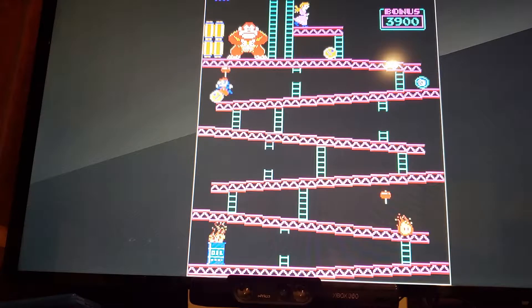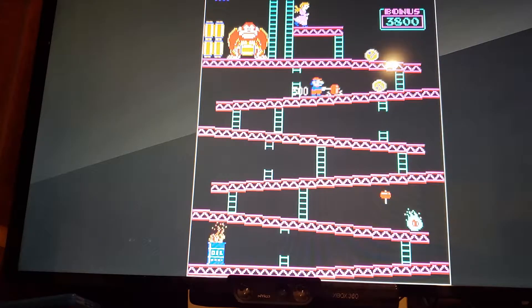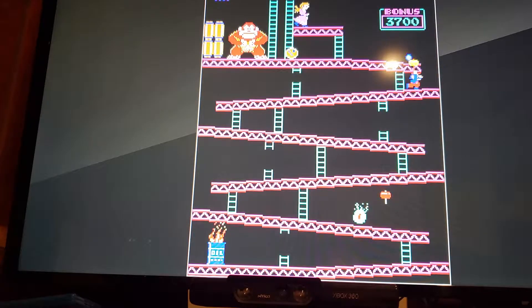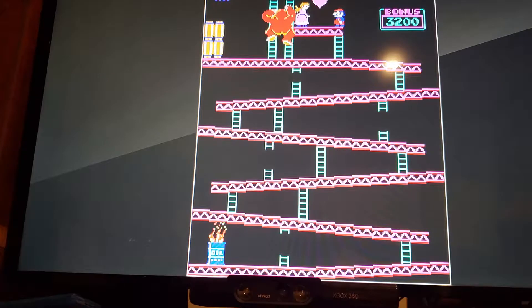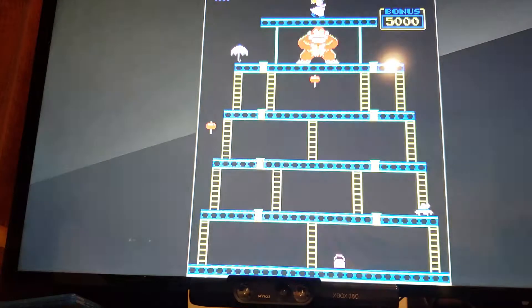You always want to get that hammer for the points. Hang there till it runs out and then do the normal. You saw what I did — you have to keep going, go up that first ladder, immediately jump and you will clear that first barrel before it goes down.